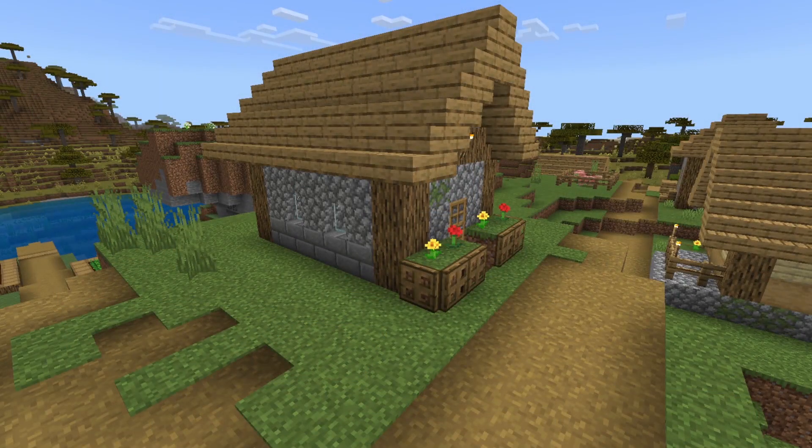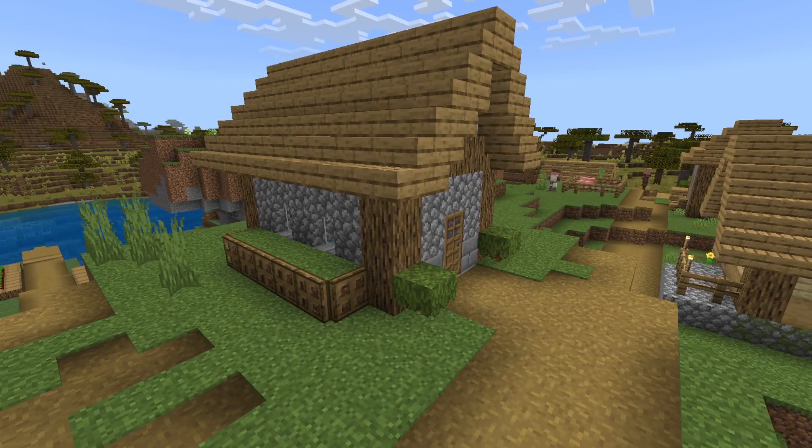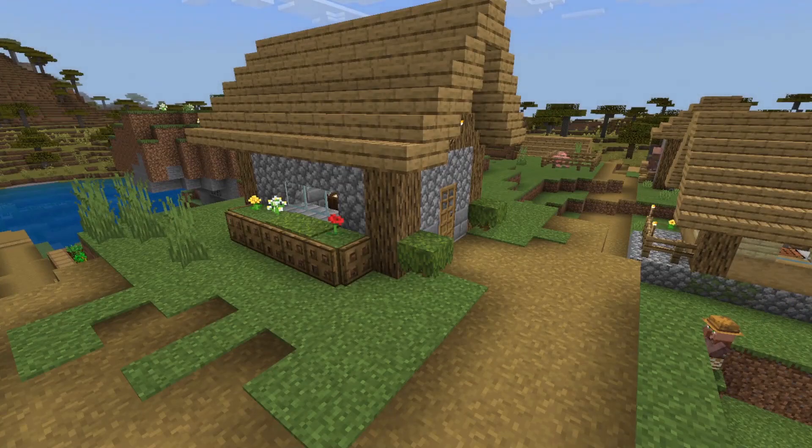Here we go. As you can see, first off I replaced some of the cobblestone with stone bricks. Then we took out the flower beds in the front and added some azalea bushes, and also added in some flower beds on the side of the house as well, and added a little bit to the roof. Then we added some flowers in the flower beds.